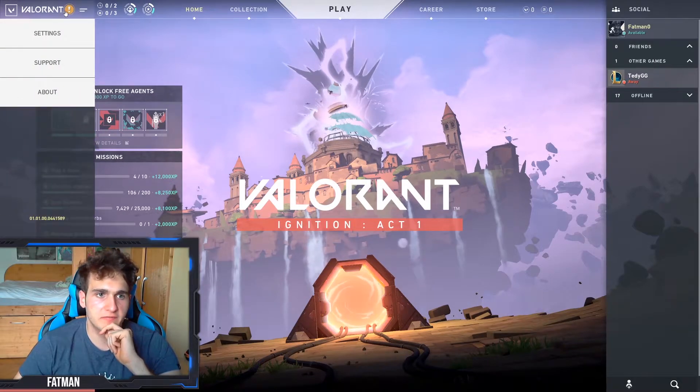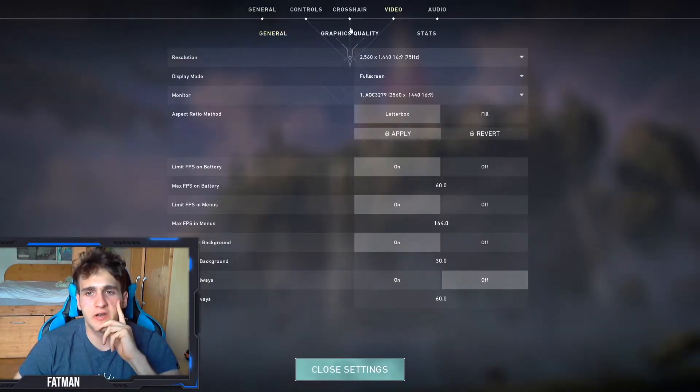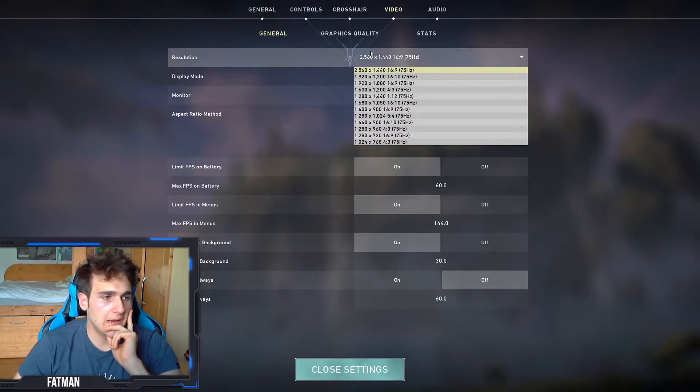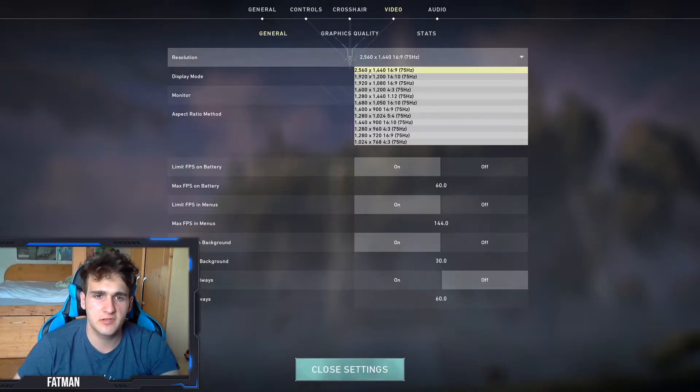To access the settings, go down into settings, click on that, and go to Video. I'm playing on a very large monitor, but a lot of people are playing on TVs without a great PC — a 200 to 300 euro PC, which is around 350 dollars. A PC at that price can run Valorant, but not in the way you think.